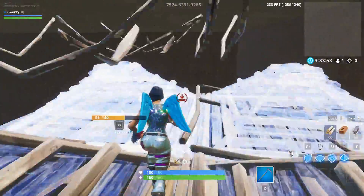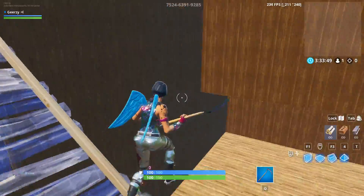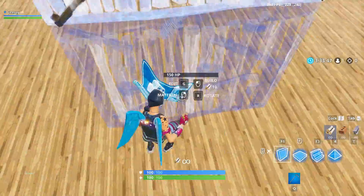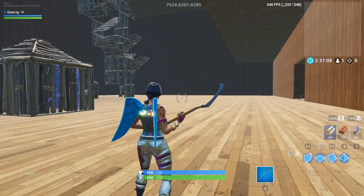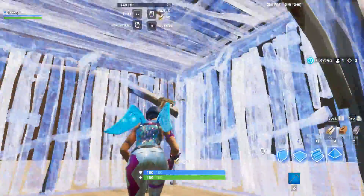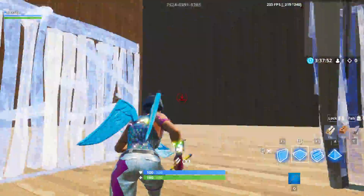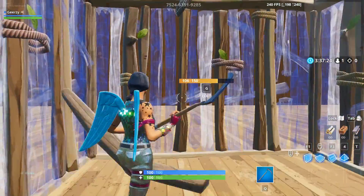I also practice getting down from high ground safely because this situation happens a lot in arena or competitive games, but if you're just going into a pub game don't worry about it too much. One technique that I see almost every pro player practice is tunneling and turtling. It's very important to be able to tunnel flawlessly so you don't have to slow down when rotating in a tiny circle, and it's important to know how to turtle quickly in case you are low on HP.